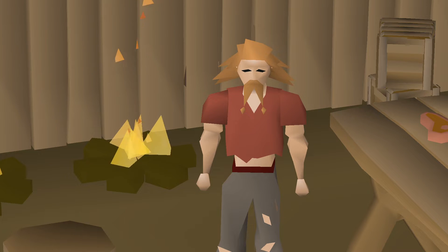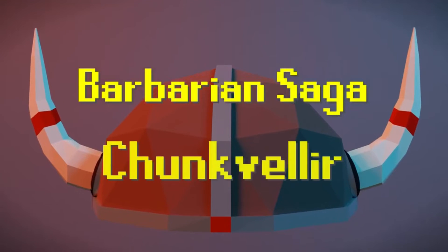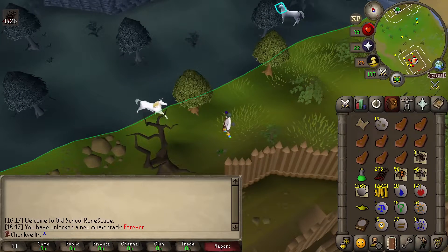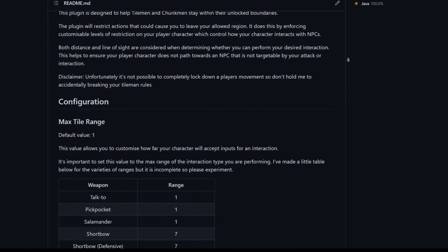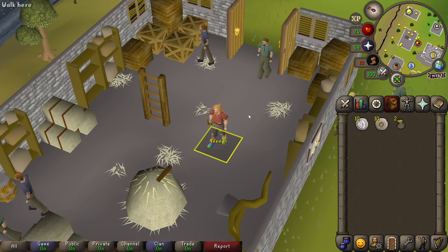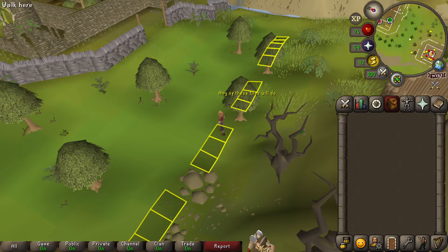For a chunk locked example, if we choose a chunk locked account with similar gravitas and viewership as Settled, we'd land on Chunk Valer, the chunk locked barbarian. In episode 1 of that series, Chunk Valer is attempting to lure imps from outside of his chunk and is pulled out of the chunk by bad pathing when targeting those imps. Hold Your Ground attempts to fix these boundary breaks. The idea is you'd place yourself at the boundary of where you wish to interact — for Settled that's his one tile, for Chunk Valer that's the closest tile to the imp's spawn along the chunk's edge.